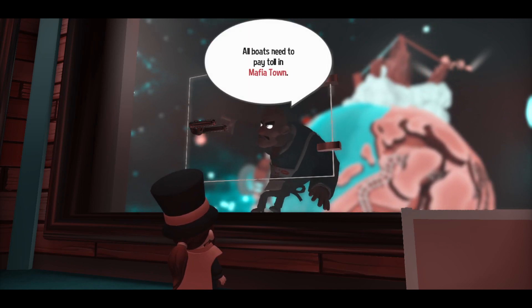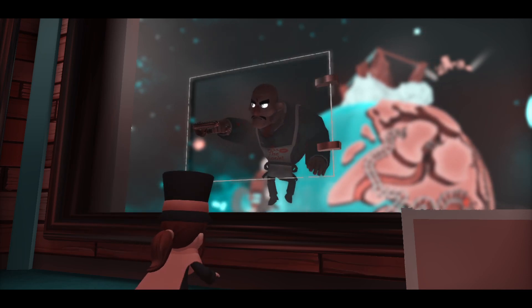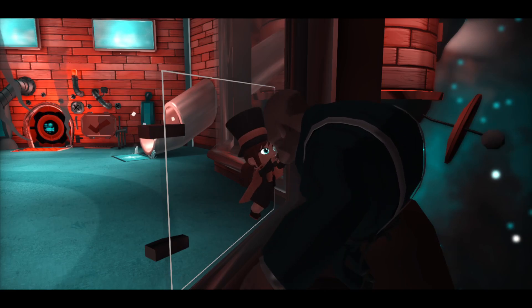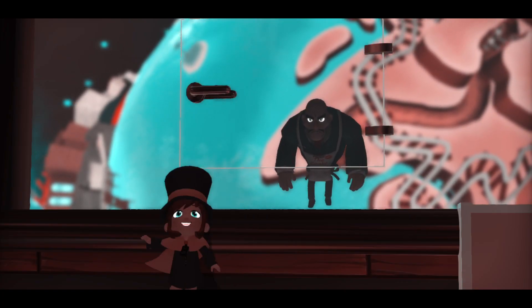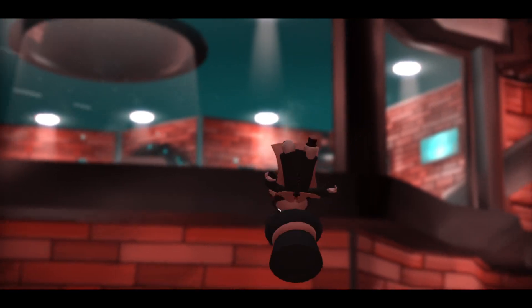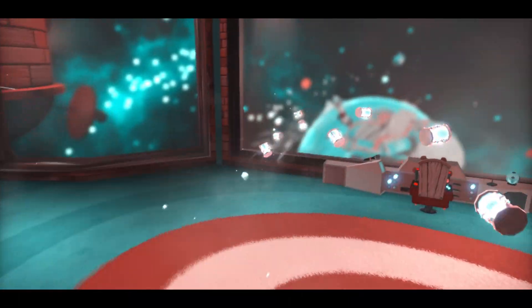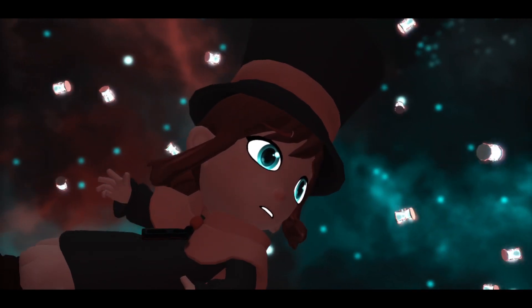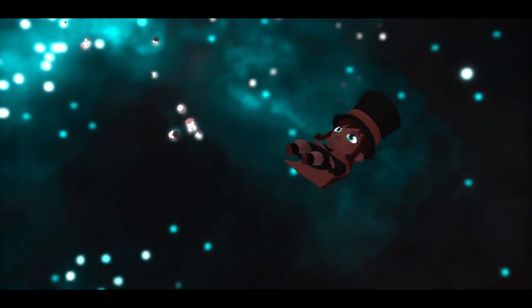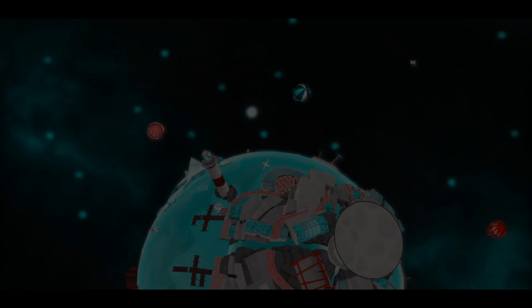All boats need to pay toll in Mafia Town - even in space. Mafia come into connection. Is it... are we really in Mafia Town right now if it's in space? Now he's floating away, except he smashed his way through. Now we're flying out of our ship, and our glasses are flying away. Deal zero. The dang Mafia - they just messed us up good.